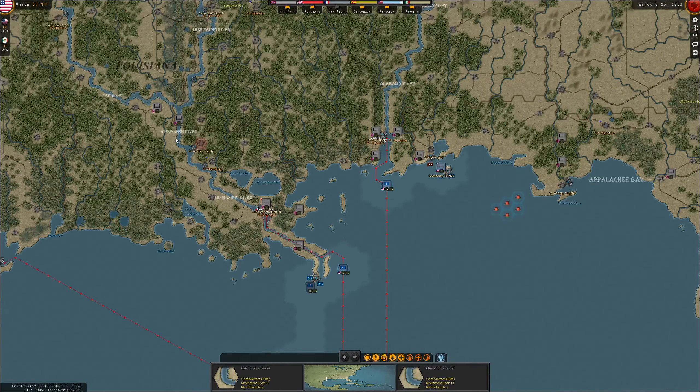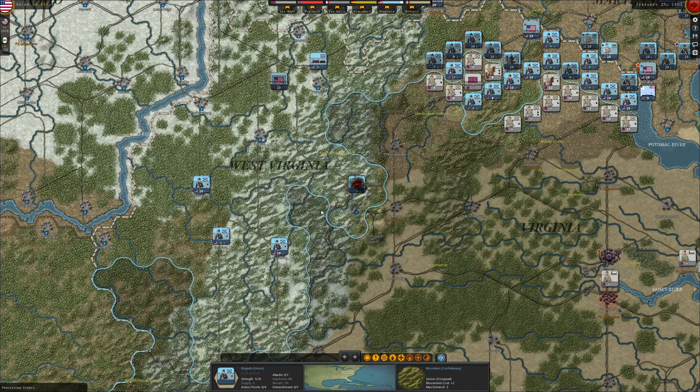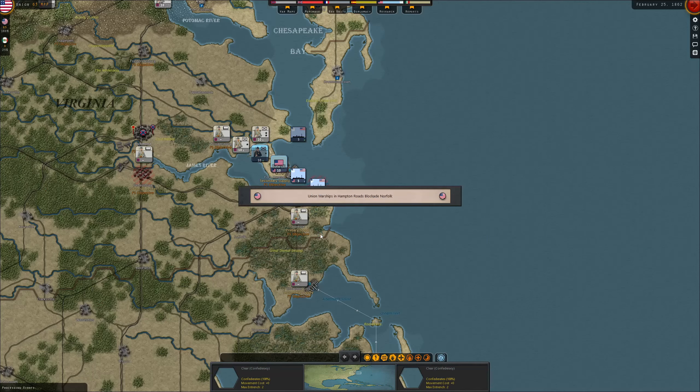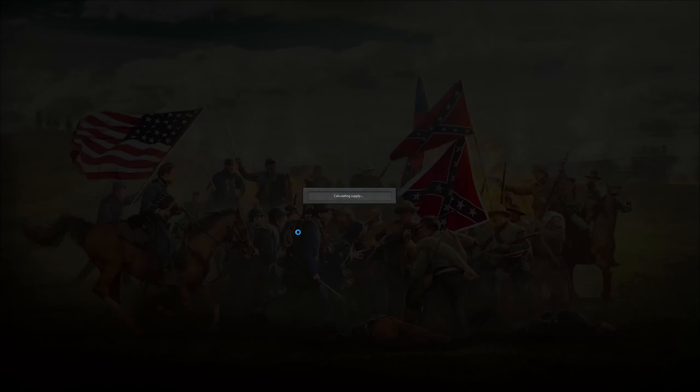Alright, looks very good from this point. I think we haven't forgotten anything — let's finish the turn together and see if there are any more events. There's the militia loss down here, as expected — maybe they kill them off next turn. Additional Colorado Volunteers in New Mexico, nice reinforcements. The blockade is being kept up, just regular income, no major events. Thank you very much for watching. If you liked it or have any plans in mind, let me know in the comments. If you haven't yet, please leave a like and a subscription — it keeps me growing and gives me motivation to push this channel to new spheres. Thank you for your support, see you next time. Your Strategy Wolf.